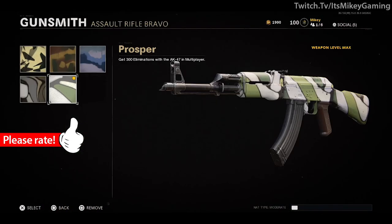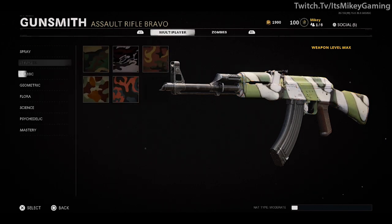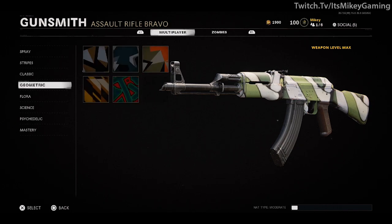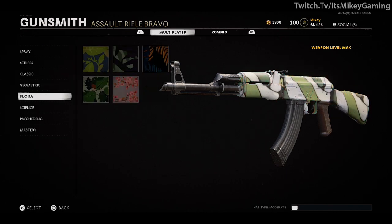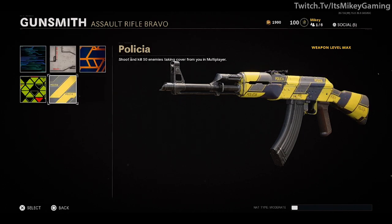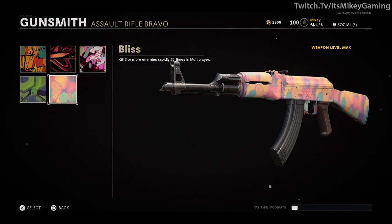First up are the challenges. Spray: get 300 eliminations with the AK-47 in multiplayer. After that, Stripes: get 100 headshots. Moving on to Classic: get 5 kills without dying 20 times, with all kills coming from the AK — basically bloodthirsties. Then Geometric: get 50 longshot medals. Then Flora: kill 75 enemies detected, stunned, or blinded by your scorestreaks, equipment, or field upgrades. After that, Science: shoot and kill 50 enemies taking cover from you in multiplayer. And then Psychedelic: kill two or more enemies rapidly 25 times in multiplayer.